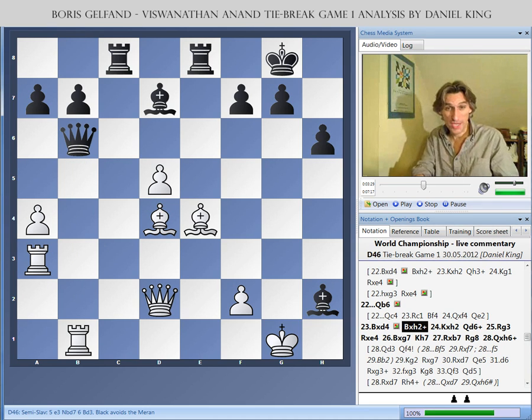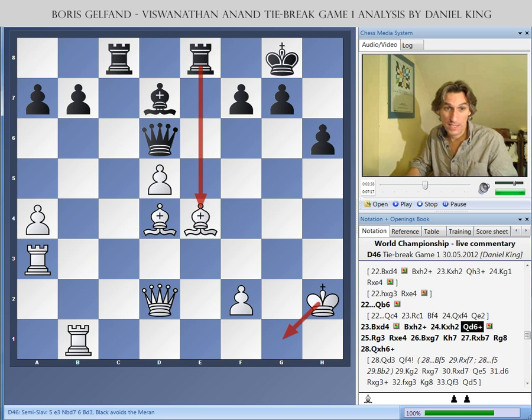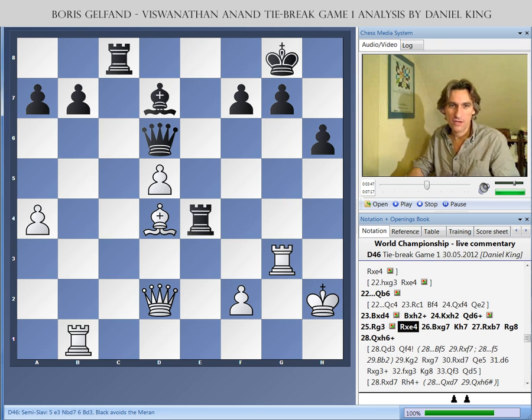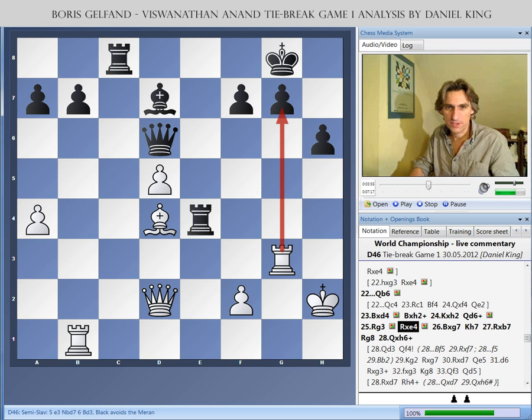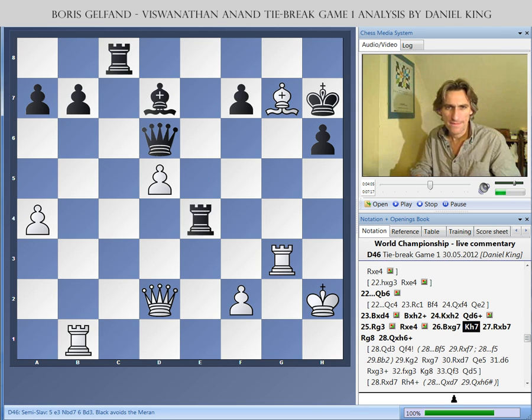Bh2 check. Queen check. Now, if the king just moves back, this is en prise — and the rook is en prise here too. So Rg3 is forced, and suddenly there's a counterattack against g7. Rook takes bishop restores material balance. Gelfand takes on g7 — you can't play Rg7 because there's a pin. So Bg7. Anand had seen this variation and played Kh7 very quickly. The king appears to be reasonably safe, and white's king is a little wobbly with a pin.